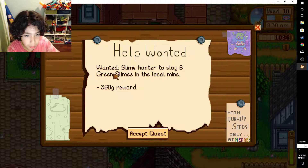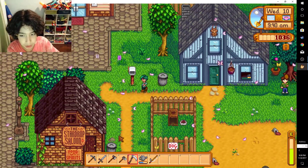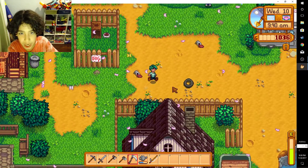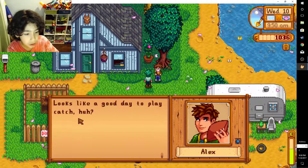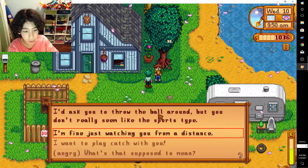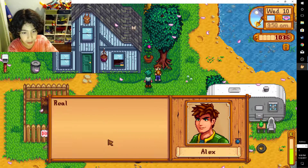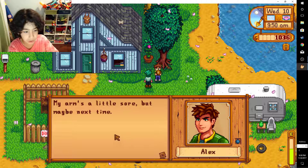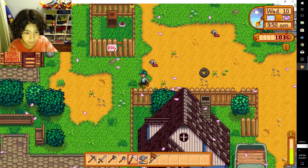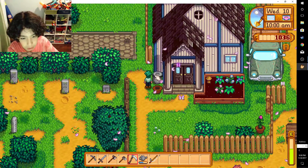Let's go up here. I'm not slaying any slimes. Let me check that trash can. Let me talk to Alex. 'Looks like a good day to play catch, huh?' I asked to throw the ball. 'I want to play catch with you.' 'I guess I underestimated you. Mine's a little sore, but maybe next time.' Hello, Vincent.